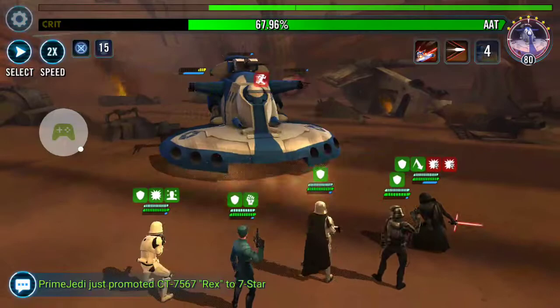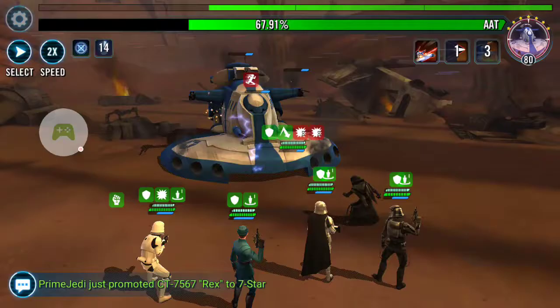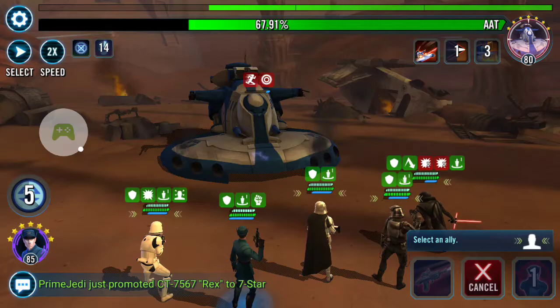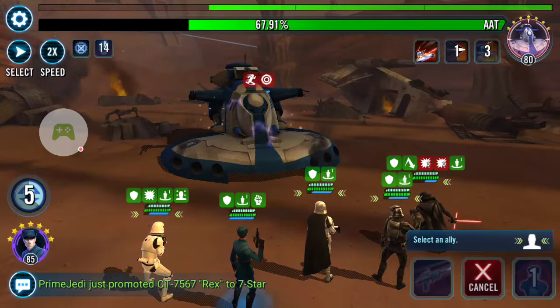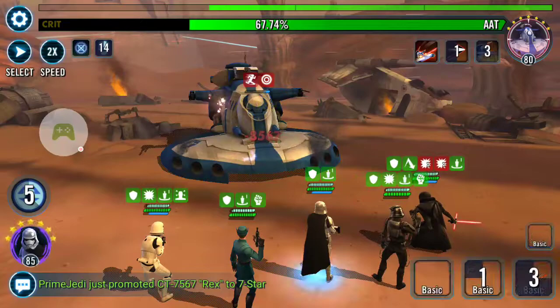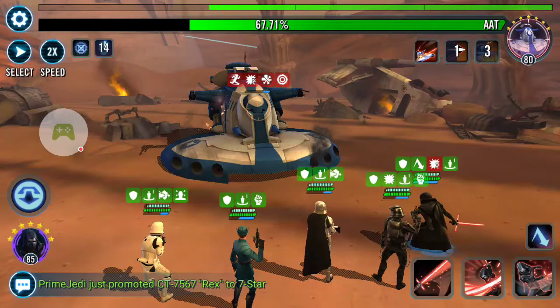Okay, never mind. Well the first one is not going to go perfectly. Oh well. First order officer again. So I start off using first order officer's marching orders on the stormtrooper just to give me taunt, but from that one we're going to use it right on the TIE fighter pilot. The extra offense and automatic crit are awesome. You'll see why here in a second. Every time the stormtrooper is up I'm going to use his special every time because it gives turn meter to everyone.